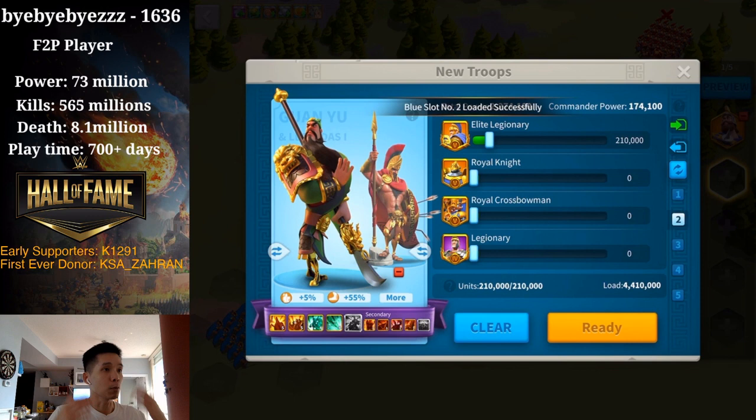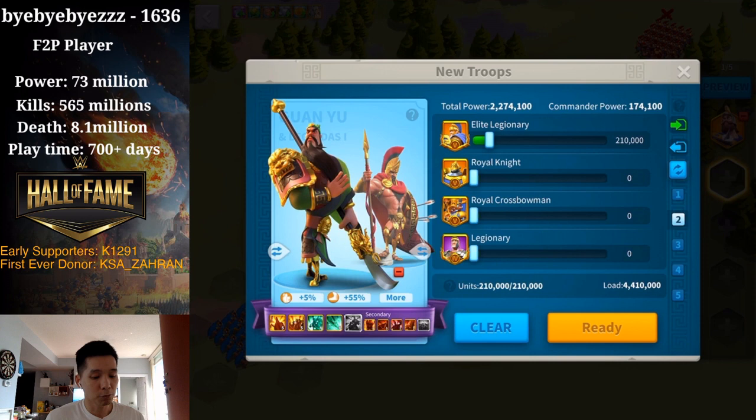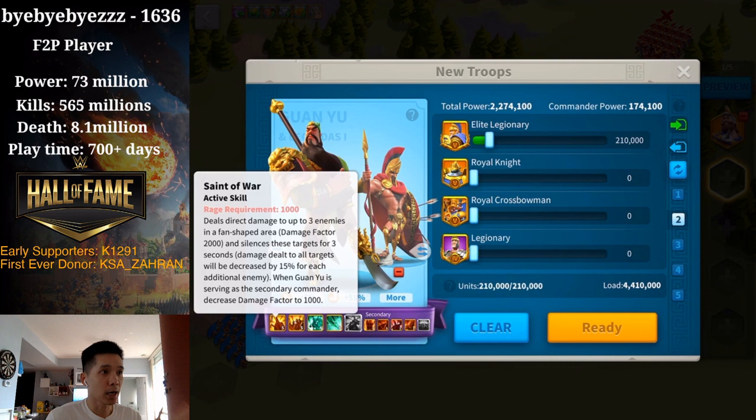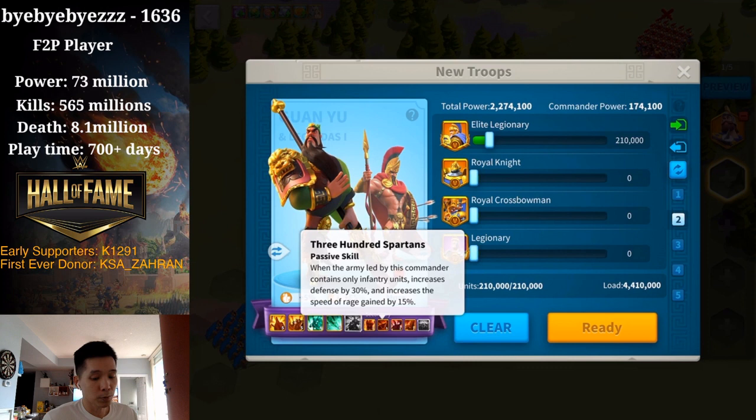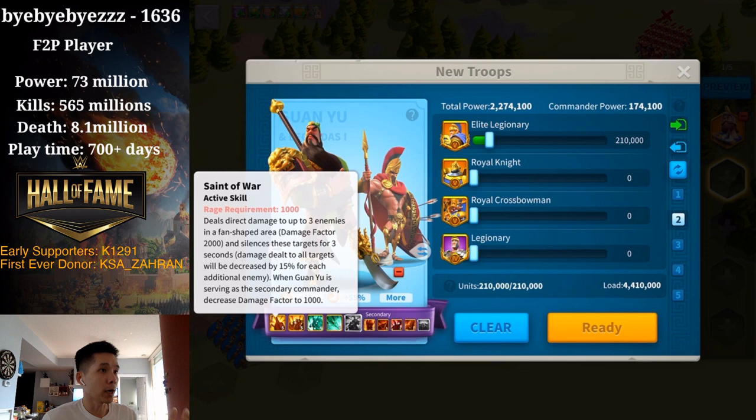Number 2 we have is Gran Yu and Leo. These two commanders are made to be together. Gran Yu has very high AOE skill damage as well as AOE silence. With Leo, the synergy is there. Leo's active skill works very well after Gran Yu's active skill, because after Gran Yu's active skill hits all targets, they get silenced. And Leo's AOE skill damage can get that extra 50% damage boost. Leo also has that rage engine which can increase rage gain speed by 15%.